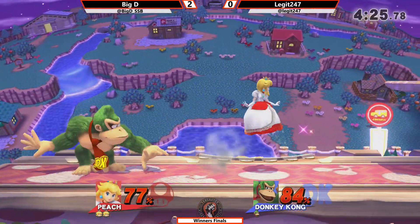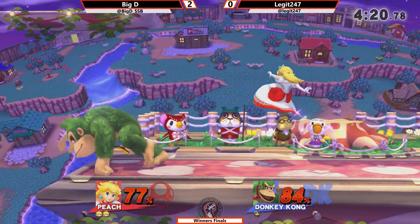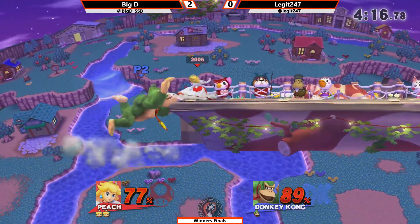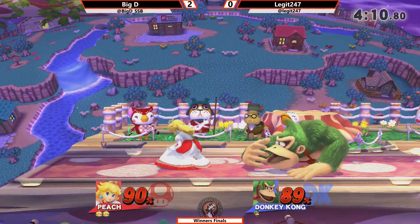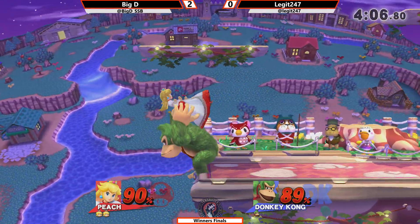Now out of the window, this is looking really rough. Floating away after the back air, he's just not giving Legit any chances here. He doubled the delay on the up air long enough that he didn't get hit. Legit really wants his kill — up air he's throwing out.